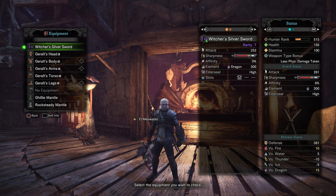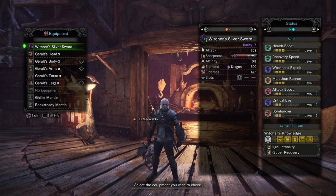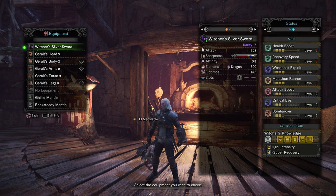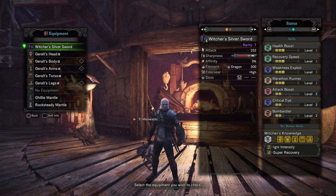The weapon available right now is the Witcher's Silver Sword. There is a rarity 8 version of this weapon — you cannot craft it until next week when the other event comes out, but you can see it now. The rarity 8 version will have 266 attack with 330 dragon attack, one level 1 slot, white sharpness, and high elder seal.